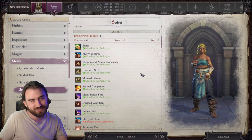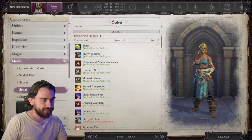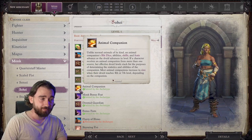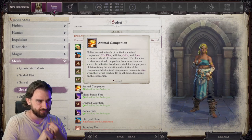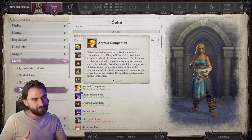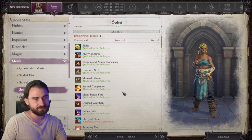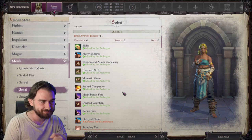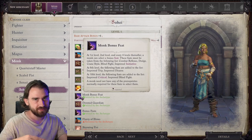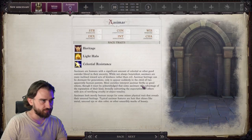Sohei also gives you Flurry of Blows, which means whenever you attack something with a Monk weapon or unarmed, you get an extra attack at your highest attack bonus. We're not going to use that for the charge attack though - we want the charge to deal maximum damage, and we're going to do that with a Scythe, which has a x4 critical multiplier. That's very good when you reload a lot, which you tend to do on Unfair difficulty. We also get the Animal Companion - we get to pick a Steed. You can go with other mounts but it's a little bit more roundabout.